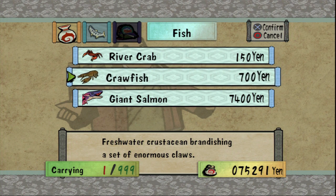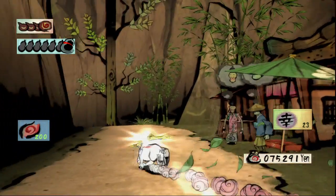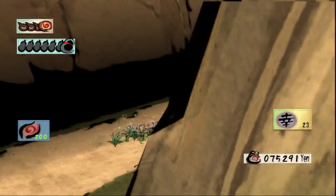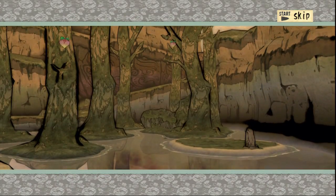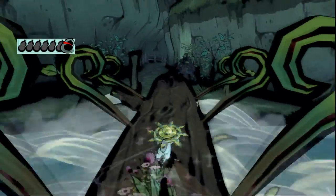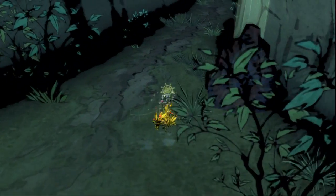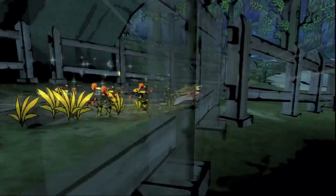He might buy it for more than that — I'm pretty sure the giant salmon sold for $2,900, so he might buy it for... okay, $7,400 from this guy for the giant salmon. By the way, I think you can fish with the rabbit hat guy now if you want to. Let's see — $150, $700, and $7,900. I could've sworn it sold for... I could've sworn it was $2,400. Either way, that guy will give you a nice little markup on fishing prices, so it makes your life nice and easy.